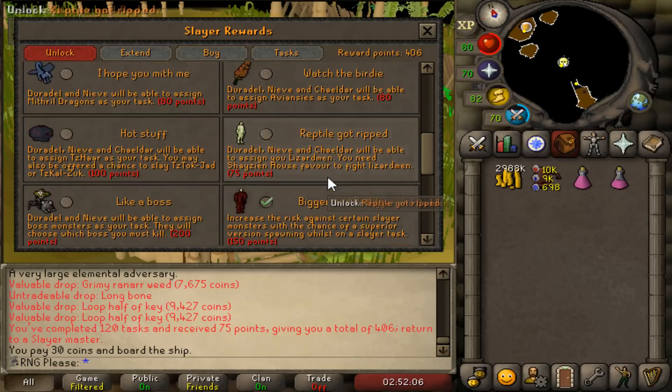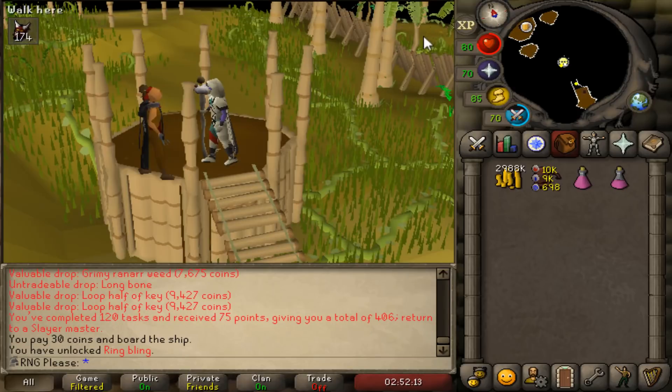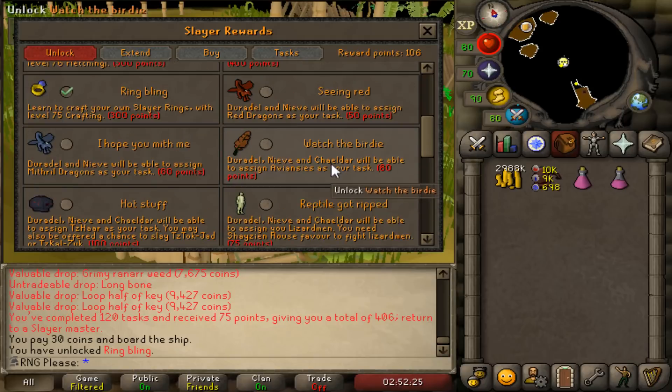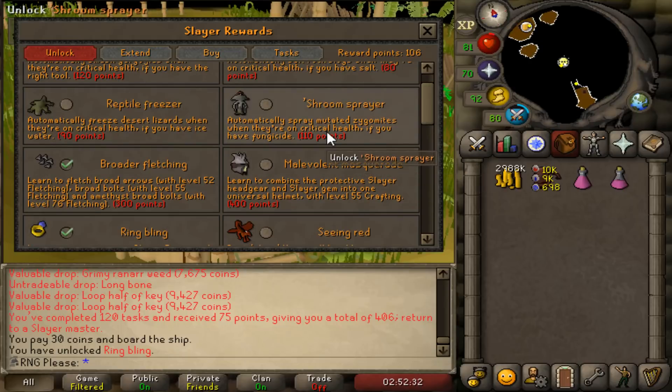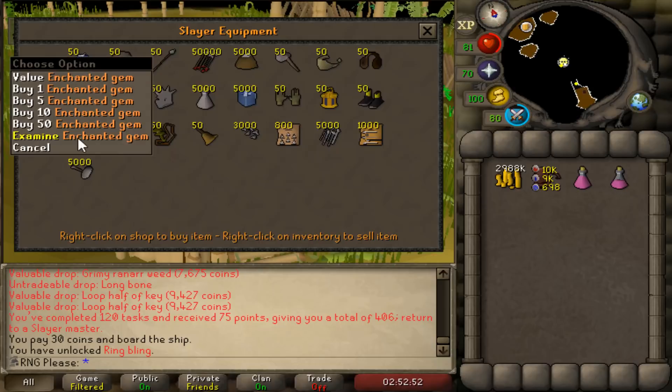We're going to buy a slayer ring — boom, going to craft a load of slayer rings. Now that we have that, I was thinking I'm not going to get a slayer helm for ages, but if I get it out of the way I can then work on extensions. Extensions aren't needed but a slayer helmet — I can't use it on abyssal spectres without it, and I can't use it on dust devils. The defence bonuses also help me tank a bit more on certain tasks.